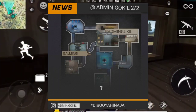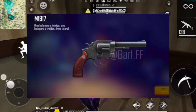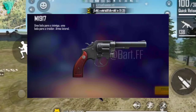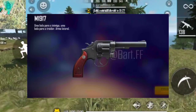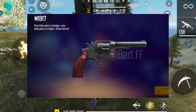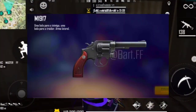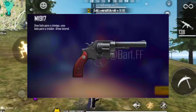Let's see a photo. We have a gun that looks like the M1917. You can also see a gun that looks like the M500. In the OB21 update, we have 4 guns — there is a cart, a USB 2, a pistol. I don't know if there is a G18 or a USB — what is the next update?